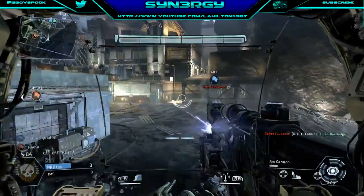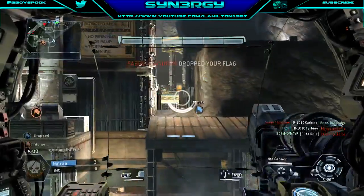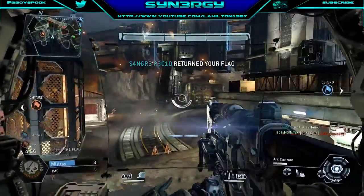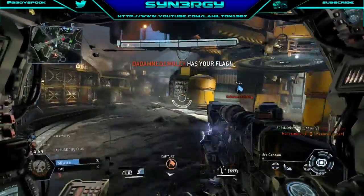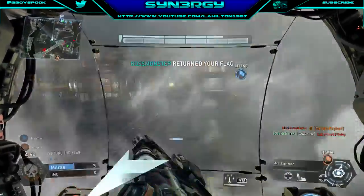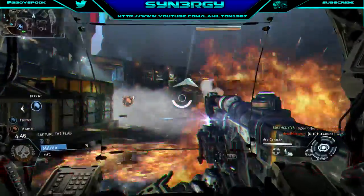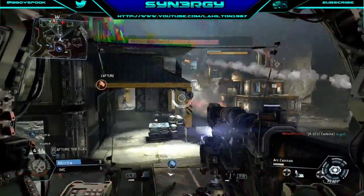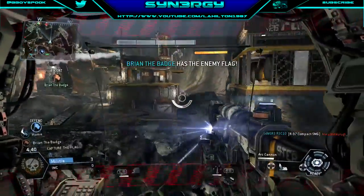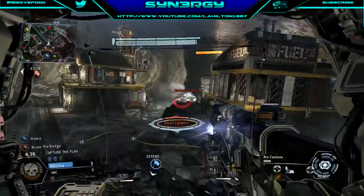We've hit over that 4K subscriber count guys, I do thank everyone for all the support. Our flag has been returned to base — good work. The enemy picked up our flag, and the enemy dropped our flag. There are a lot of grenades coming in. You can see a Titan right behind us, but the human pilot actually takes down our shields. I'm going to damage this Titan as much as I can — he's got the triple threat so I've got the upper hand here.